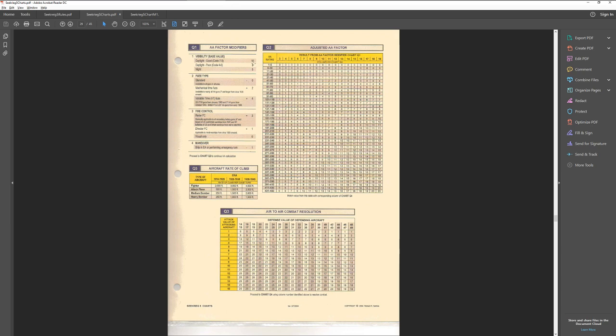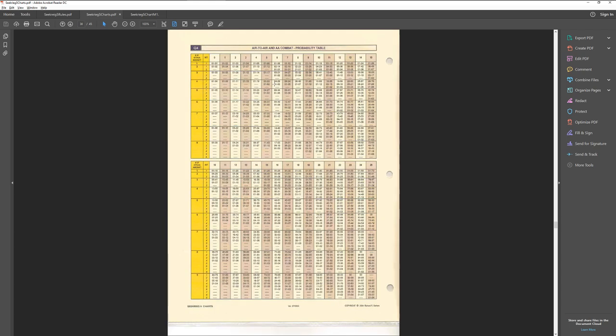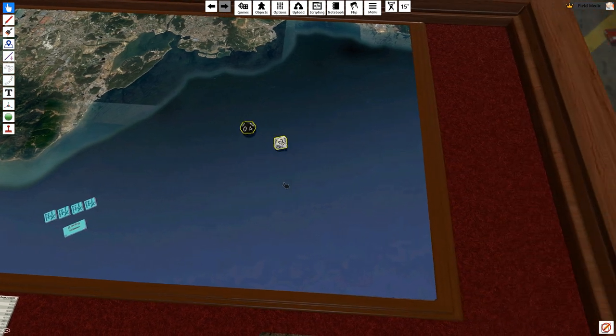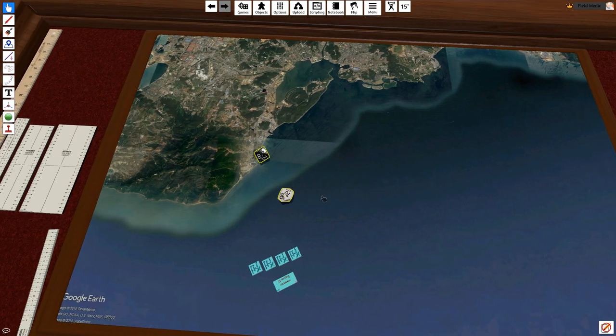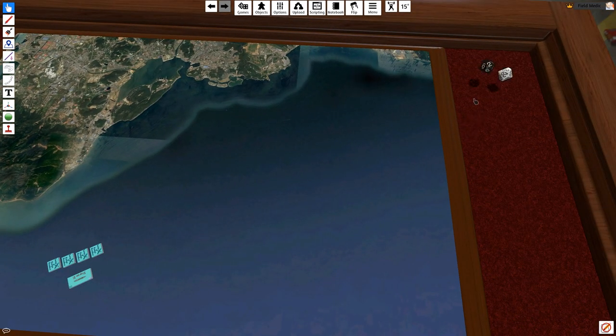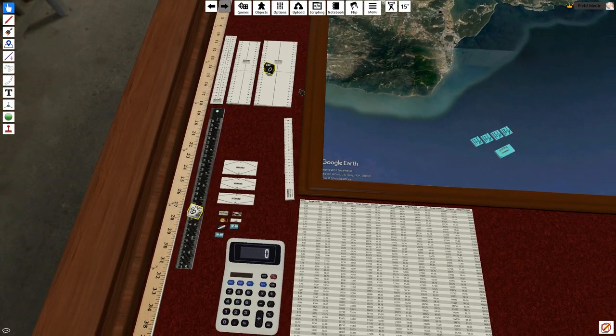You start with the AA rating, then add the visibility — a normal day is 10. No fancy fusing, no radar control, no evasive action. Base value of 10. With an AA rating of 4, we go to the 10 column — that gives us a 0. Then we flip to the probability table: with 16 attacking aircraft coming in four groups of 4, I need a 4 or less, four times, to shoot down a single aircraft. Rolling: 70, 62, 40, 68. None of our AA fire hit anything.